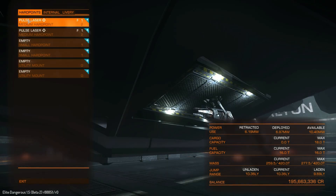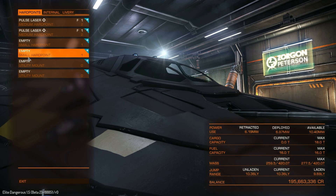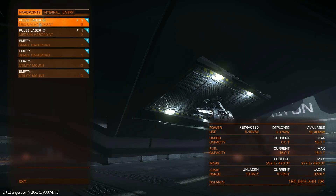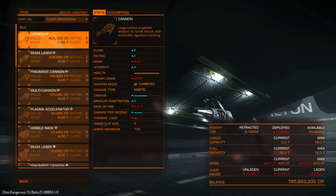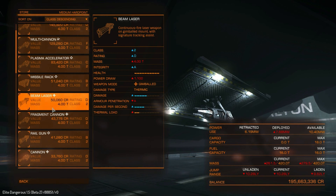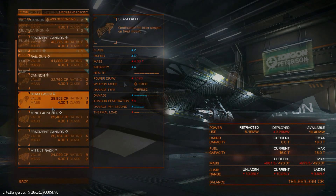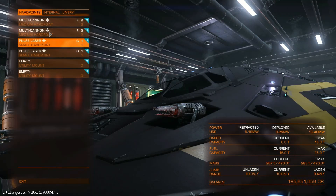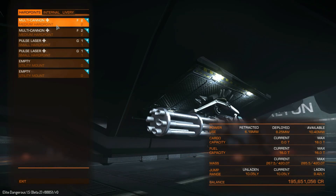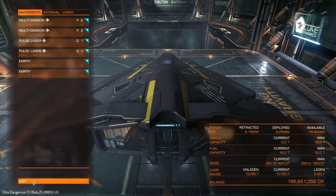Let's go and have a look at the hard points. We've got two medium on the bottom and two small on the top — the hardpoints are in the exact same locations as the Viper Mark III. So let's fit our standard set of weapons: two Class I pulse lasers and two Class II multi-cannons, the same loadout I usually go for on the Viper Mark III. Then we'll go see how well this ship does in manoeuvring and then in combat.